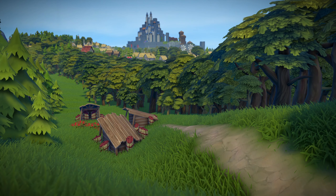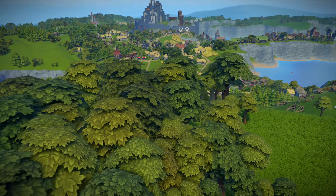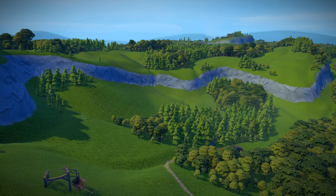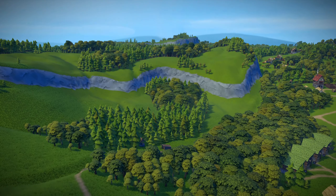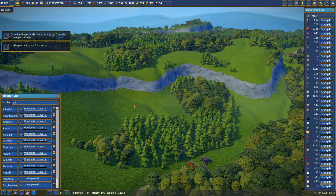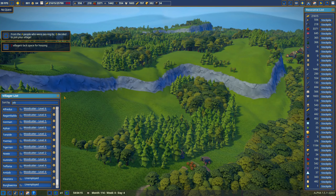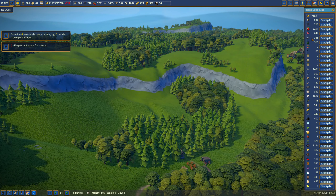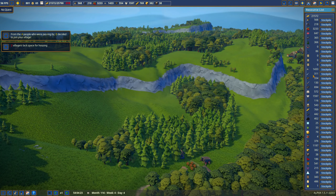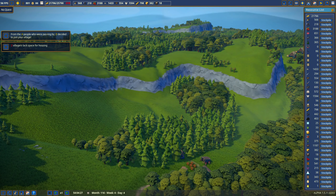That's a great way to bring villagers in too. Let me back off from this area and turn on the user interface. We have two unemployed villagers. On the items list: 3,000 berries currently, 771 bread, 311 fish — I've given up on fish, it's there, people buy it, but I'm not depending on it.